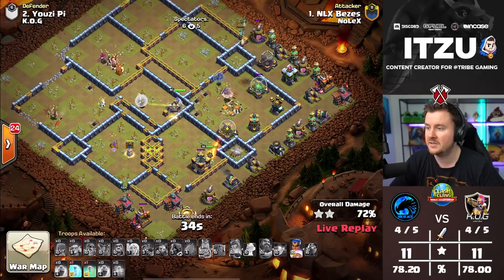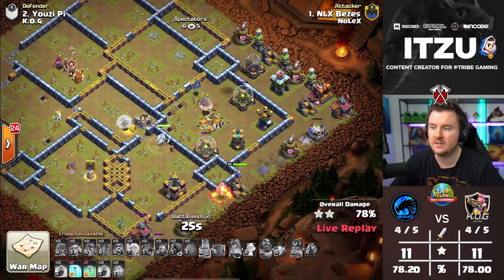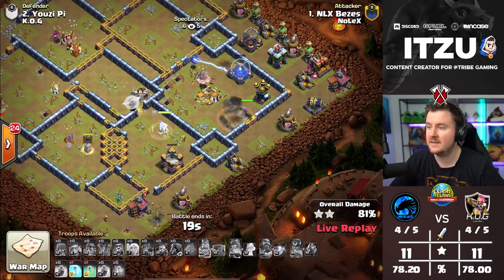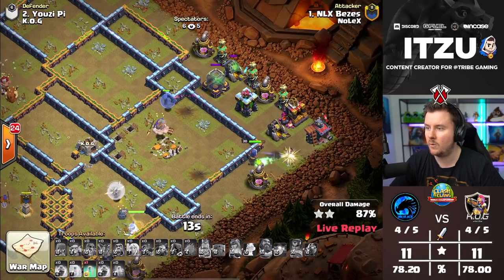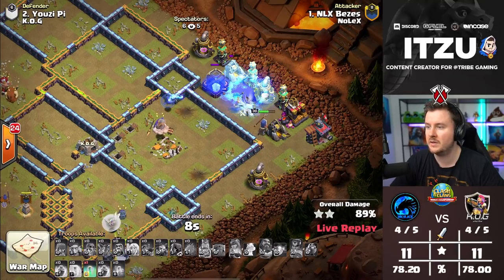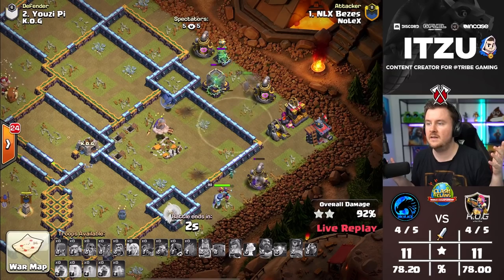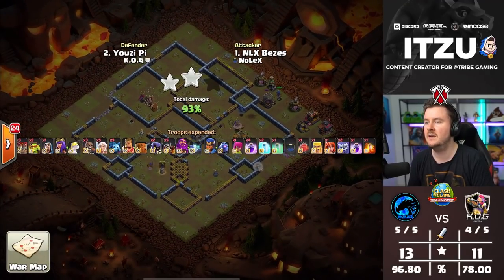The Royal Champion needs to stay alive and be protected whenever possible. This is going to be so close with 30 seconds left. The Queen is staying alive — no problem with power, but time is the issue. This could have been a game changer with an earlier start. He's freezing perfectly to protect the Royal Champion from the Owl, using the Invisibility spell on her as well. But this is a time fail — those 20 seconds of delayed Queen placement cost Nolex the three-star. This could have been the win.